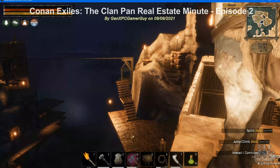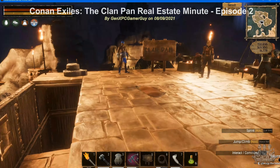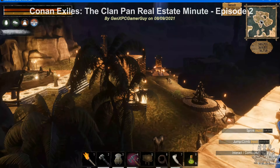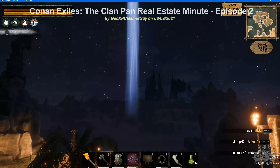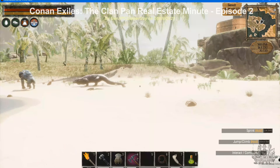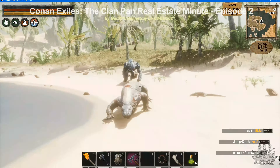This high ground gives the base the advantage of a defensible position when the game decides that a purge is to occur and this area is the target. Also like base one, this location has generous basic resources such as stone, wood, and plant life. Additionally, there are wild animals on the island and areas north and east that you can kill to get ample supplies of meat and hide.